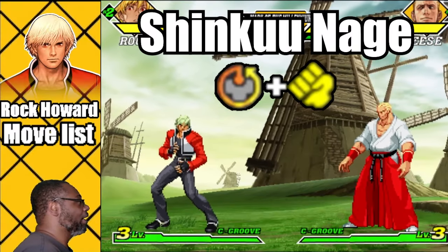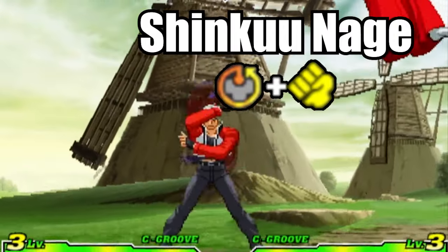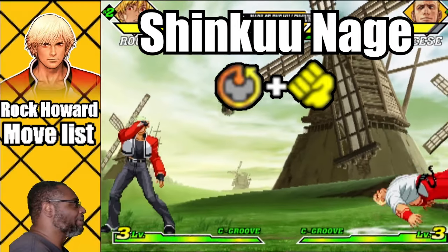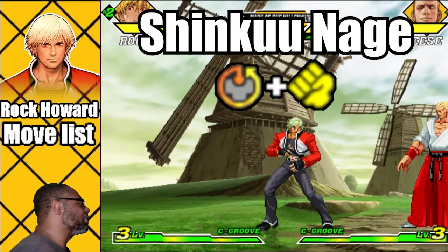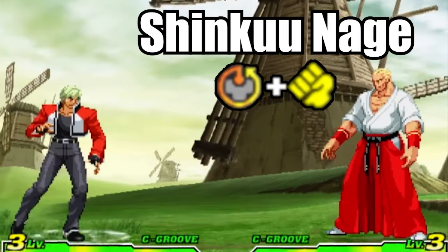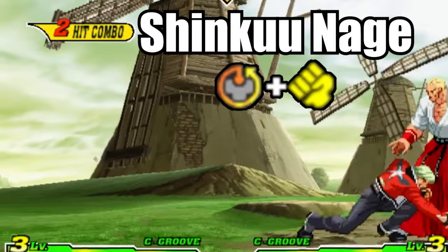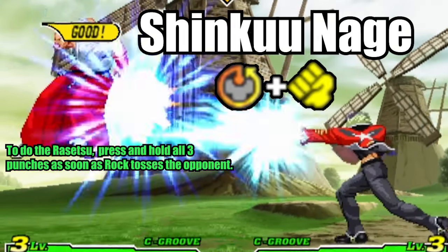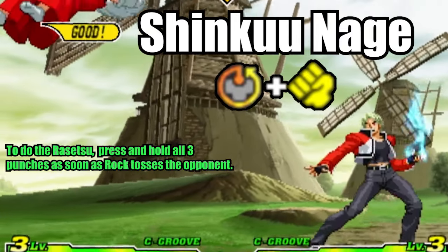The Shinku Nage is Rock's special command grab. To do this move, do a 360 motion on the d-pad plus any punch button. Rock will grab the enemy then toss him to the other side of the screen. You can use the Shinku Nage in tandem with the medium kick or fierce kick version of the Run Rage. Also, there is a follow-up attack that can be done right after the grab called Rasatsu. In order to execute this move, press and hold all three punches as soon as Rock tosses the opponent. If you tap the buttons instead of holding them, the move will not come out. Make sure to release the buttons before the enemy hits the ground so you can catch them with the attack.